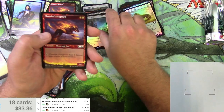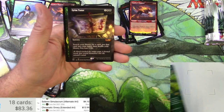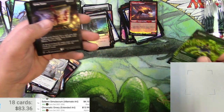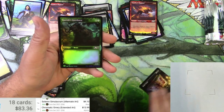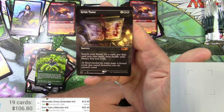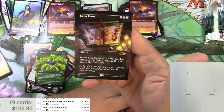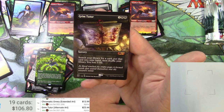Got a Magmutt and then the regular Cultivate non-foil. Ooh, Grim Tutor! The scanner's on strike... I think it was around $23 or something. Grim Tutor - alternate art Grim Tutor at $23. The original was so expensive just because it was printed in Starter '99 and was super rare. There are better tutors - Demonic Tutor obviously is not Standard legal though - so it's a pretty good option for Standard and Modern.